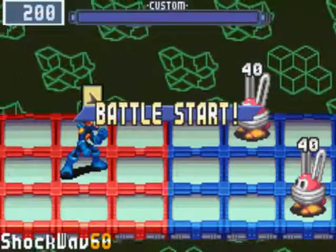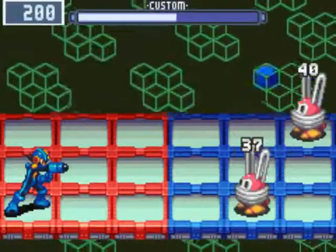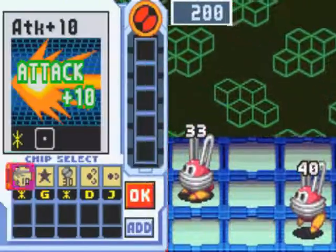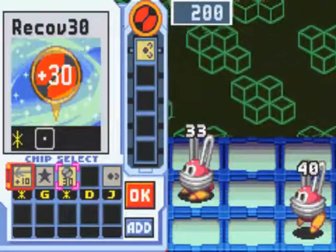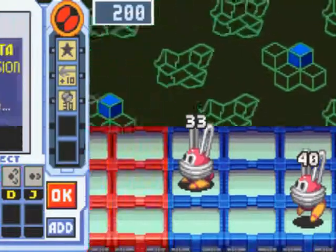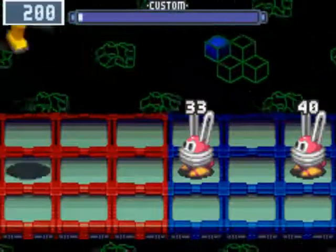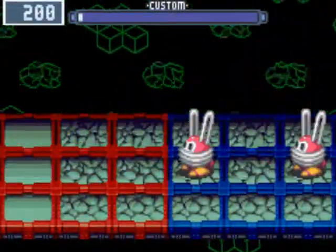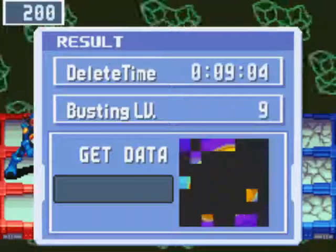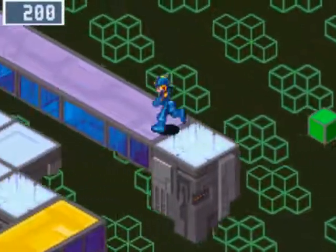Bunnies is not what I was supposed to be fighting. Let's see what happens when I throw our Gutsman. Apparently he destroys everything, and I should start from further up. Still pretty good. Also, it counts as a double-delete even though it's a shockwave attack, so that's pretty nice.